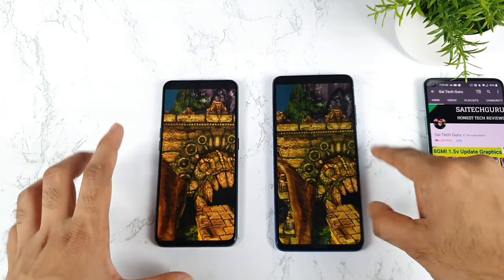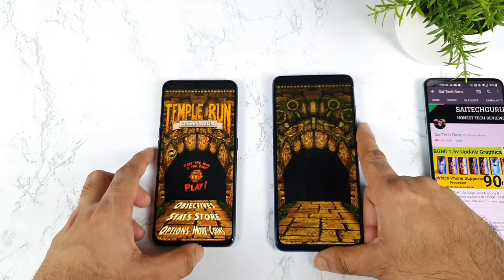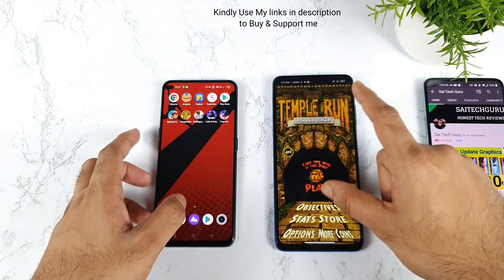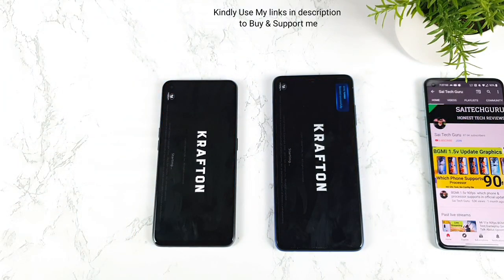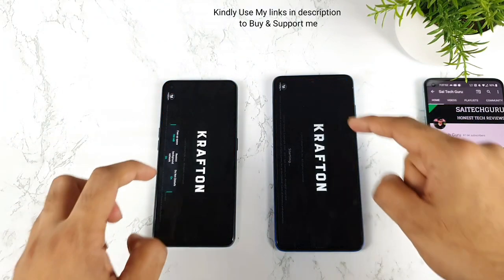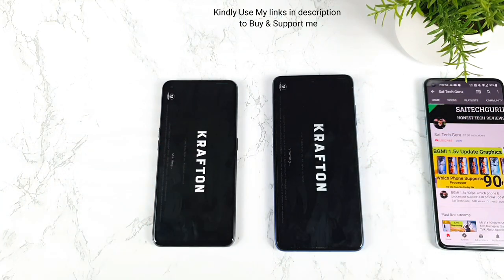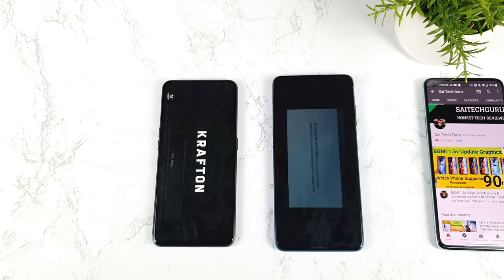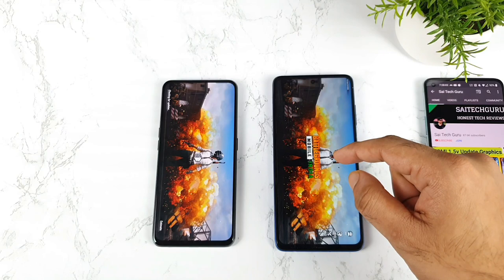From the speed range you can definitely see which one will be the winner. Clearly the Dimensity 1200 did open the game slightly faster. Next is the Baryon's Mobile camera game — let's see which phone can actually open faster. Both phones are using Game Space and Game Turbo as well, so this is going to be really interesting in terms of opening speeds. Snapdragon 860 did show this menu faster than the Realme X and Max.